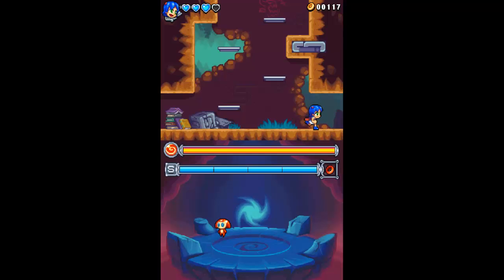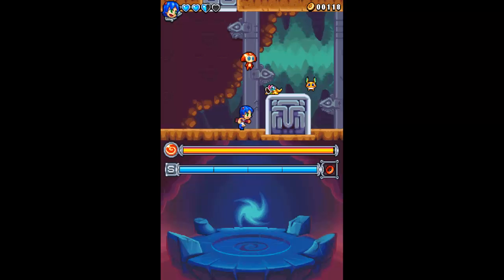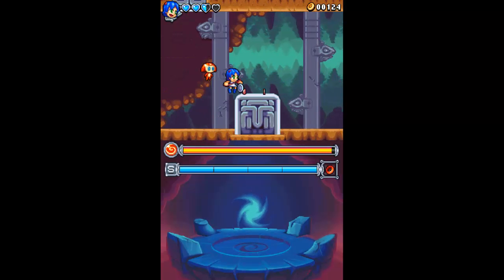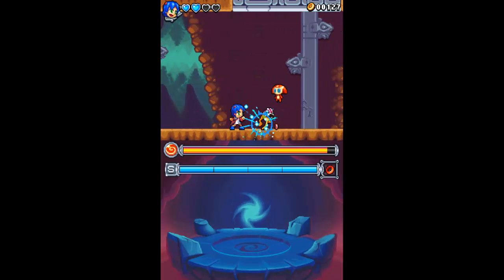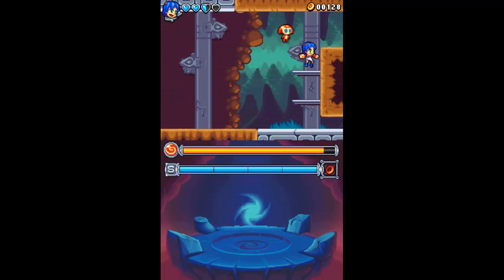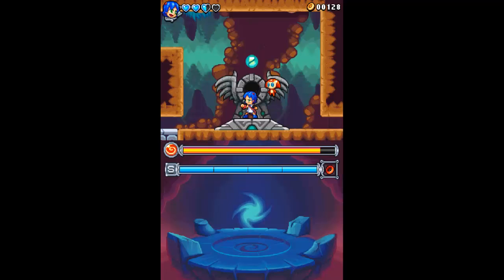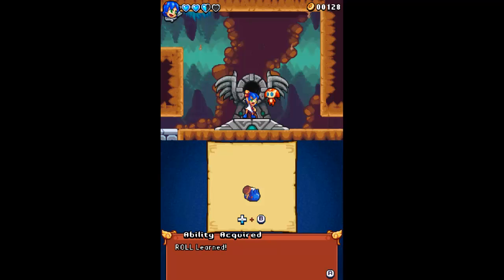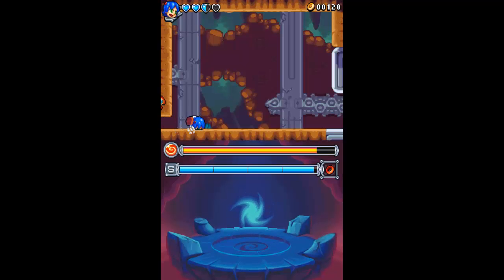That was stupid. I definitely have to shoot those guys. How do we get another power-up? Roll — down and B. So that's how we get into those tight spots.